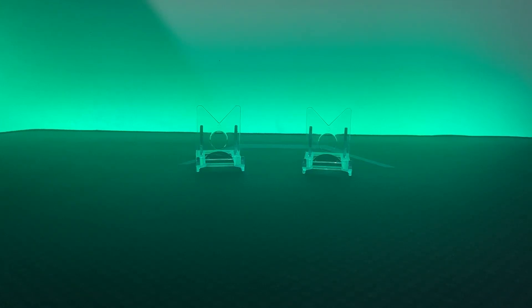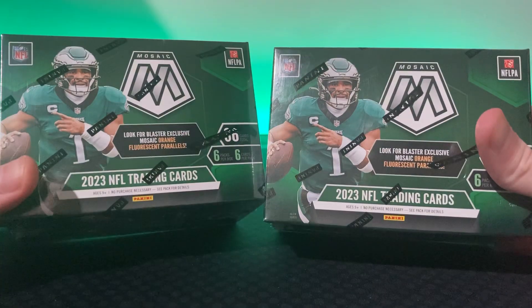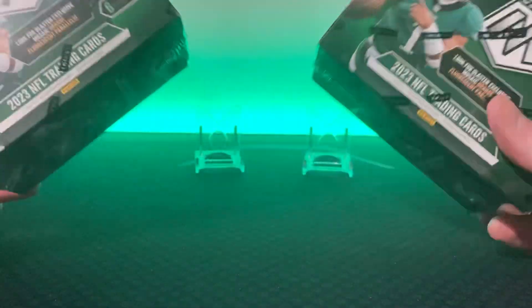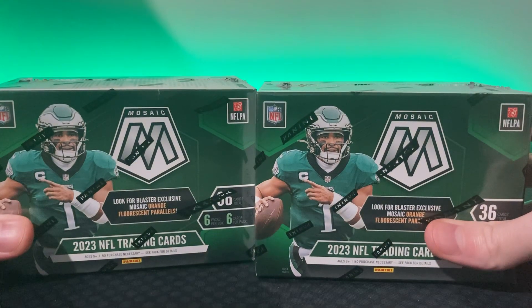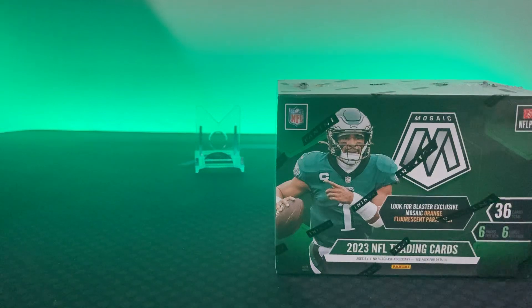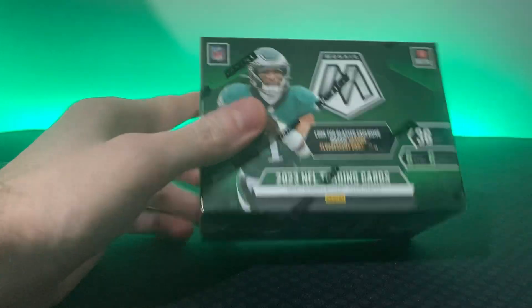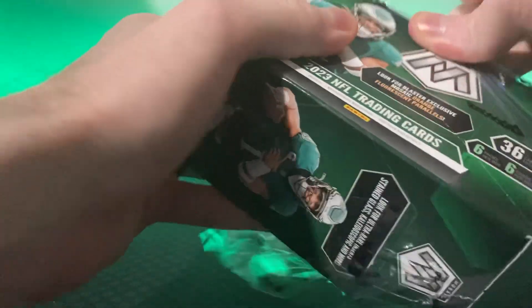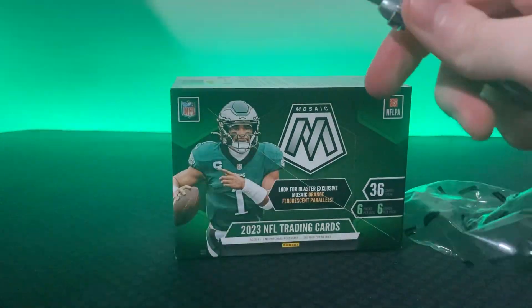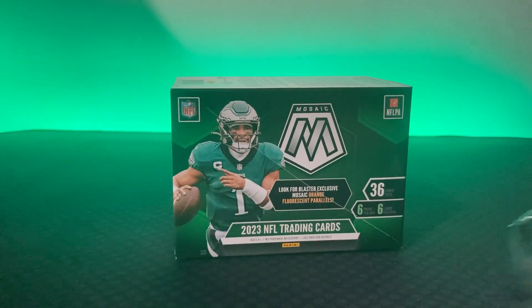Welcome back to the channel everybody, it's sippin and rippin again. We're gonna be doing some mosaic plaster boxes, see what these are about. Haven't really heard anything good about these — some people had good luck, others say they're not great. I got the green in the back for the green mosaic, Jalen Hurts cover boy green. I'm just gonna cut this one open right away and see what these things are about.